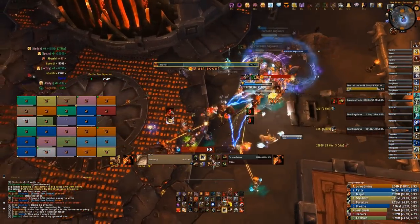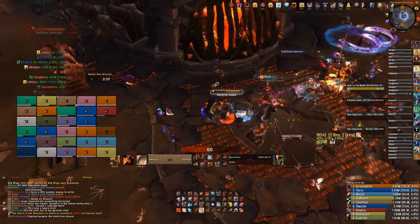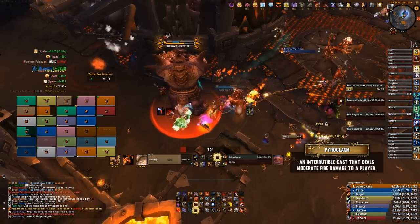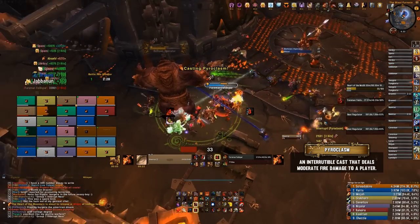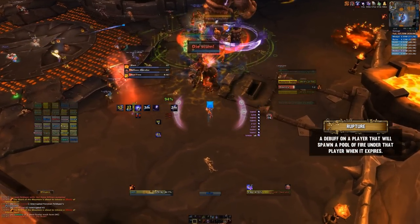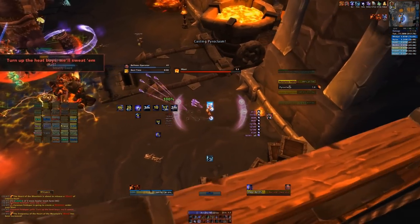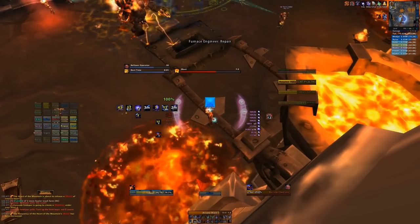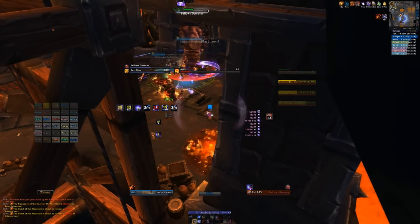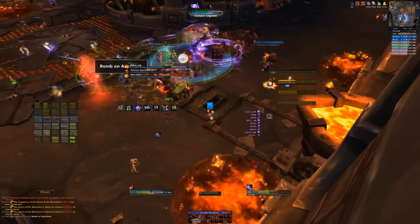The last mob in this phase is Foreman Feldspar, the mini boss. He does fair damage to your tank and has a few key abilities. Pyroclasm deals damage to a random target — interrupt if you can. Rupture places a debuff on a target; when it expires it leaves a fiery pool dealing AoE damage to anyone nearby, so when you get it, get away from everyone, stand against the wall, let it drop, and come back. He also does ticking AoE damage to the entire raid throughout.